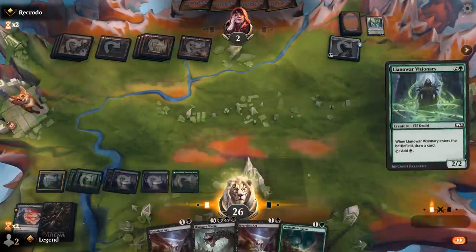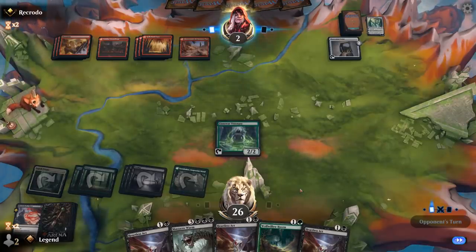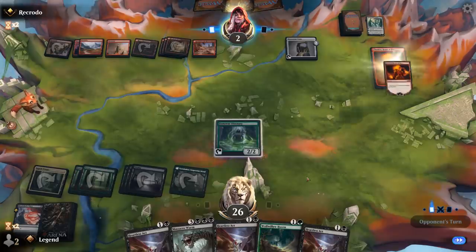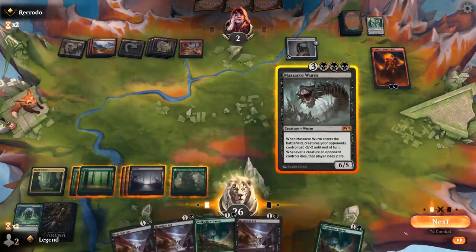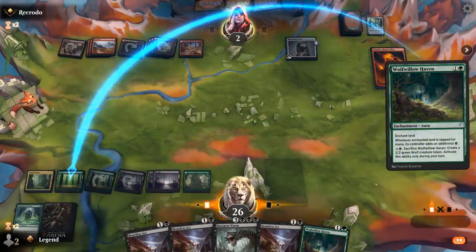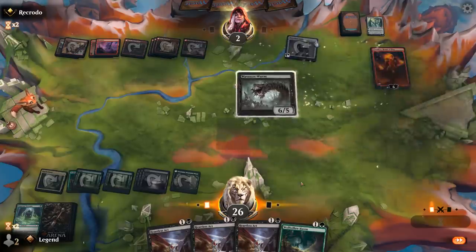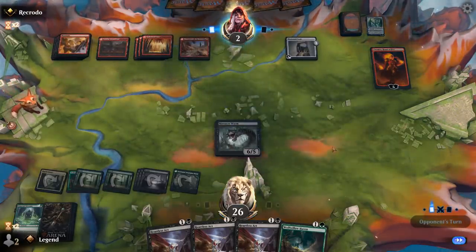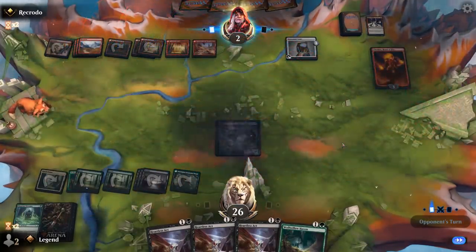These Heartless Acts are not looking great. Chandra, Heart of Fire takes out Visionary. I guess we'll play a Worm. I could have also tried to hold the Worm in hand until my opponent plays another Solemn Simulacrum — that was also a valid strategy. Storm's Wrath cleans up the Worm but also deals four to Chandra.